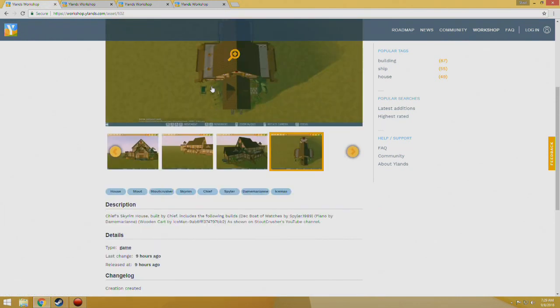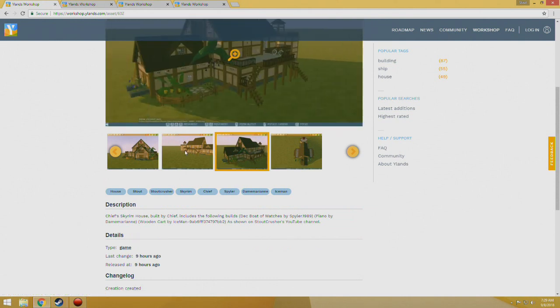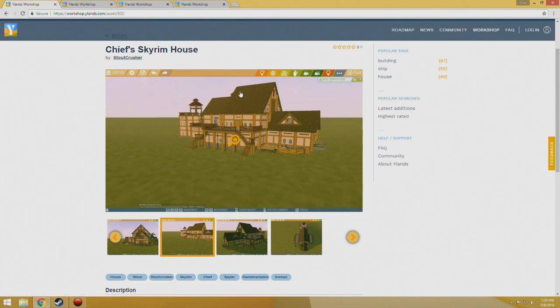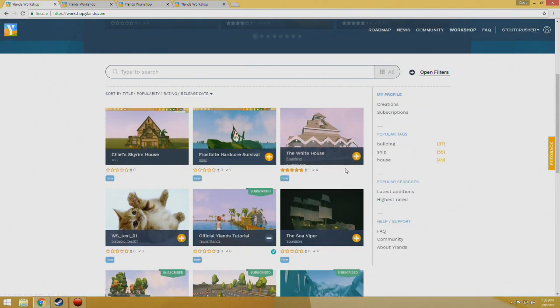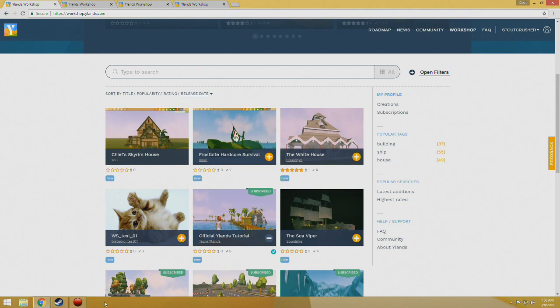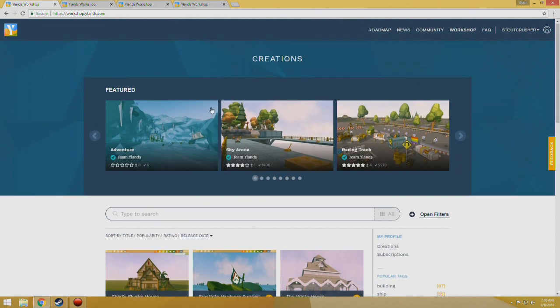We'll go to Chief's build — you can see it right there. I think it's empty. So all you do is click the yellow button right there to subscribe, and you'll get this green banner that says subscribed. Now it may take a few days for it to show up, which is unfortunately how the workshop is working right now. Be sure you're not in game — when you're not in game it seems to work better and faster.